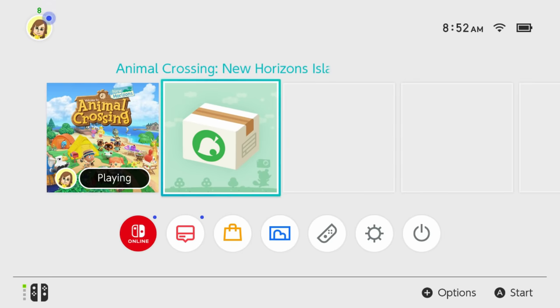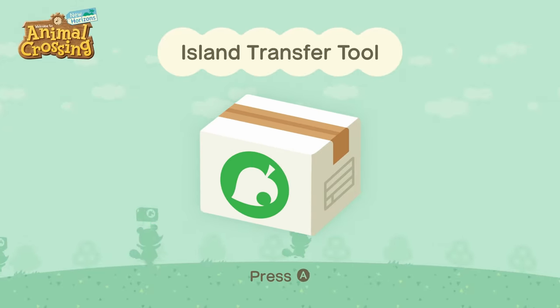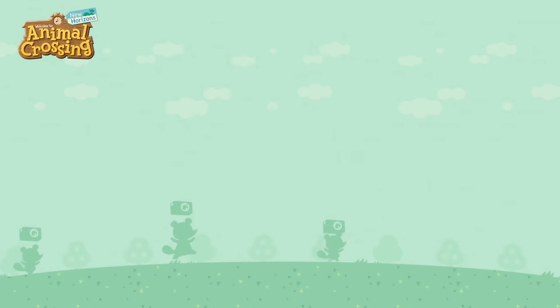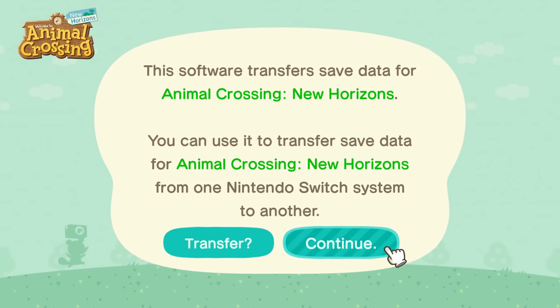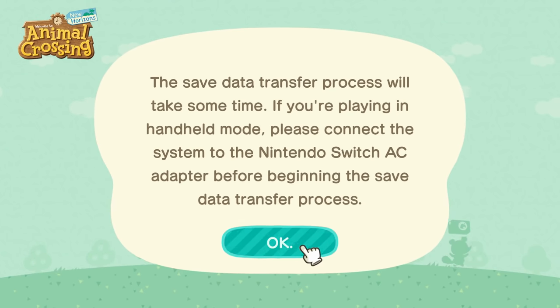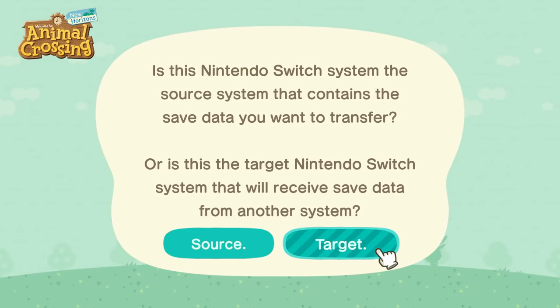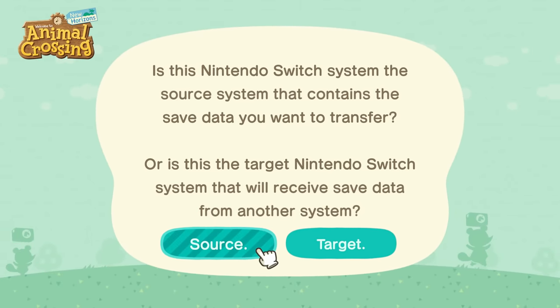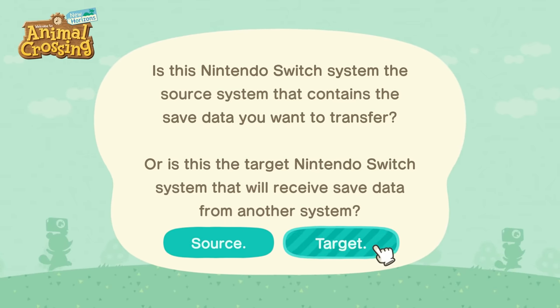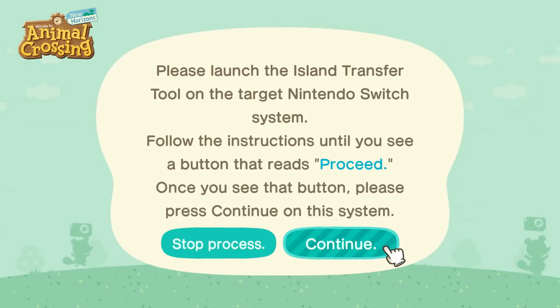You need to have this app downloaded on both Switches — the source switch, which has your Animal Crossing data on it, and the target switch, which is the one you're moving the data to. Once you have it open on both switches, read through the instructions. It'll tell you about the save data transfer process, how it will take some time, and that you'll probably need to plug your Switch into a power source so it doesn't run out of battery. Then select on each respective Switch which one is the source and which is the target.